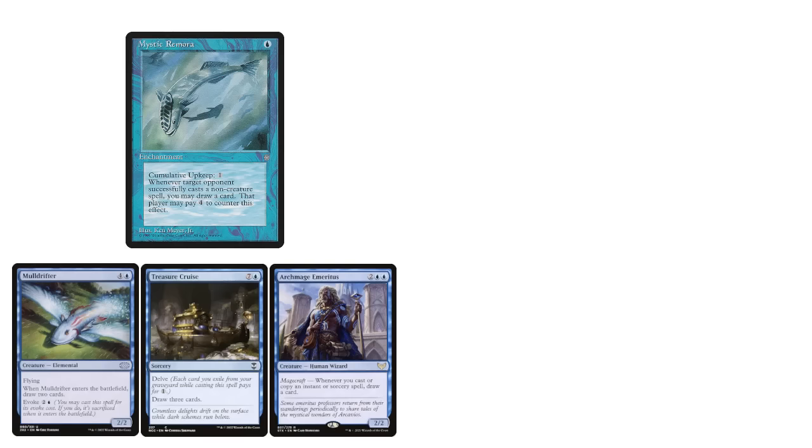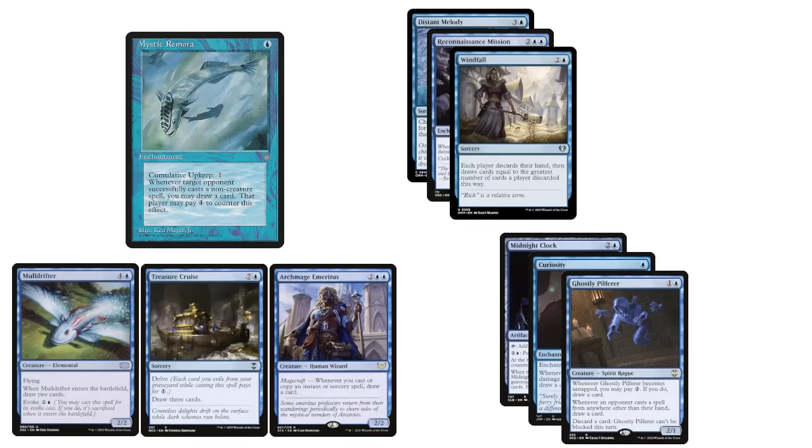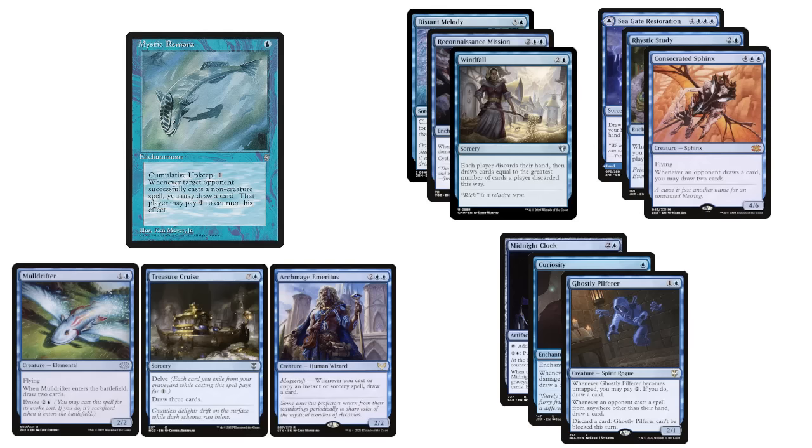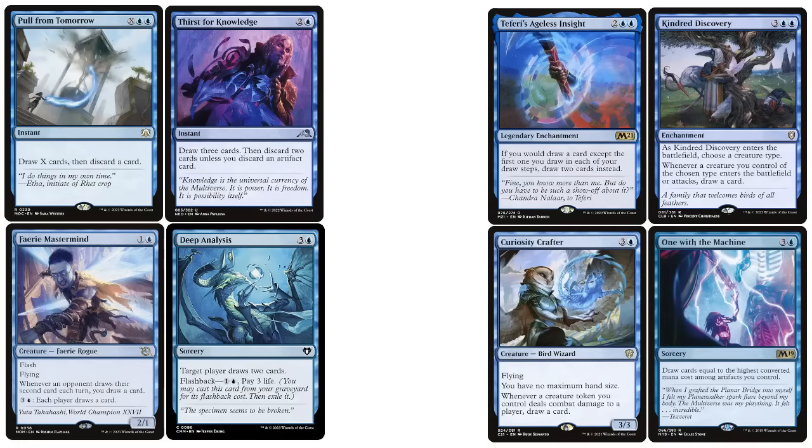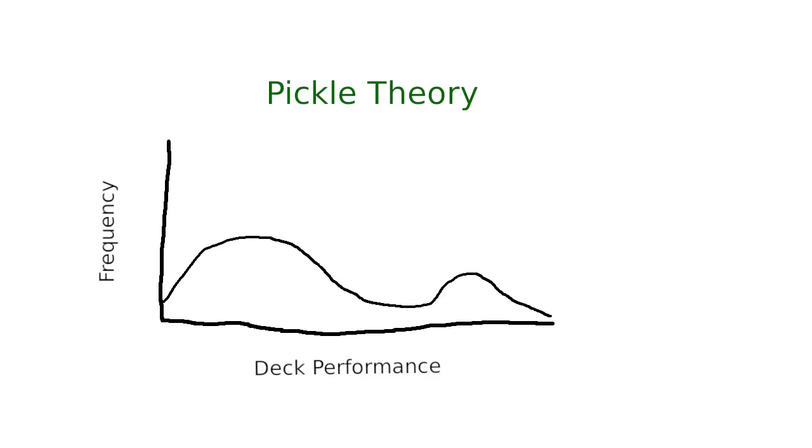But beyond that, things get weaker, more specialized, or more expensive. If somebody isn't setting out a framework for their deck, it's easy to imagine underdoing it on the more generalist stuff and overdoing it on the more synergistic stuff. And a deck running too much synergistic stuff and not enough general stuff is at risk of getting itself into a bimodal pickle — a state where it either falls on its face after getting a key piece removed, or it goes on to a Mach 10 march toward victory.